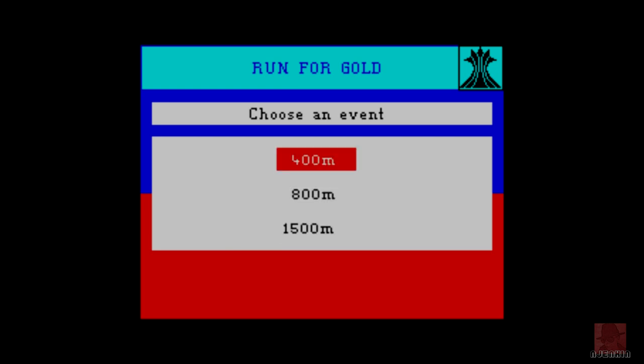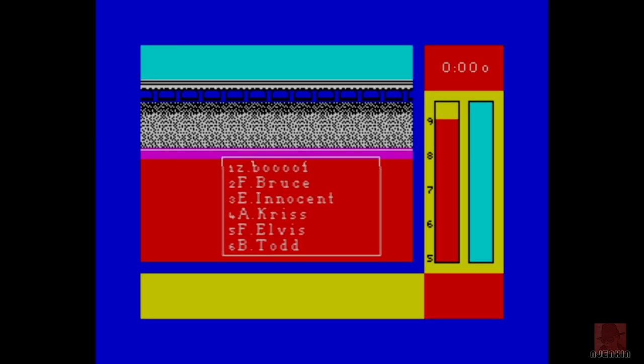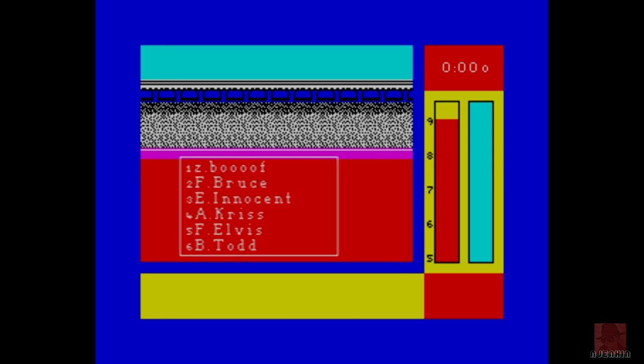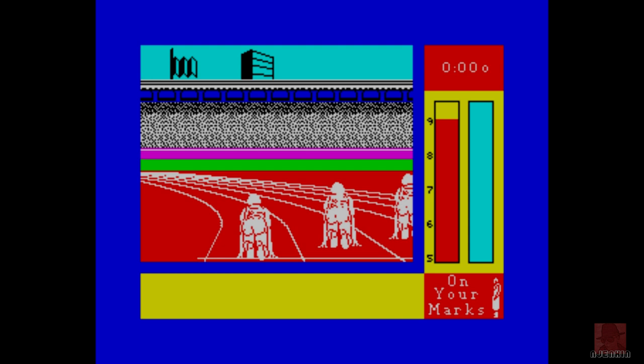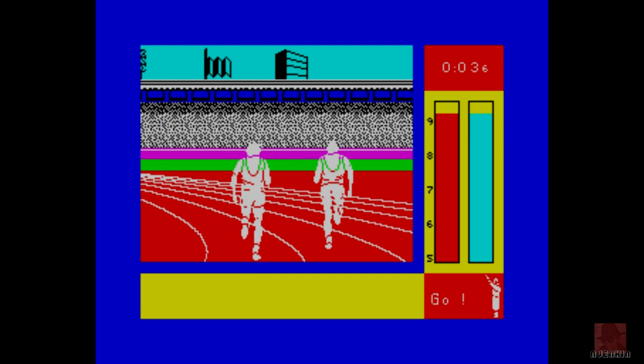400 metres, 800 metres. Come on, Zed Booth. There's Fiona Bruce, the newsreader, in second there — I don't know why she's racing. One lap of the track, you've got to stay in lane. I've been drawing lane one, which makes it easier. It is random what lane you get, but lane one is the place to be.